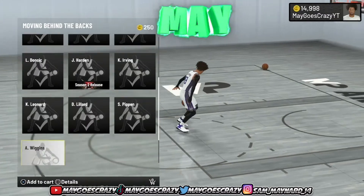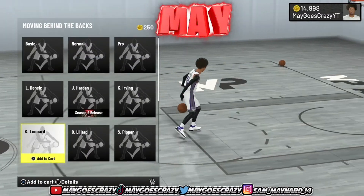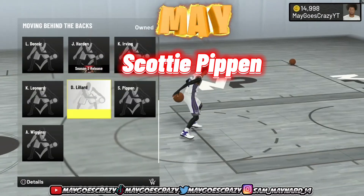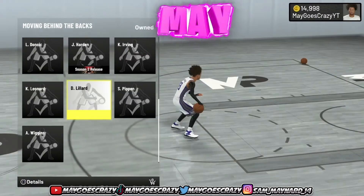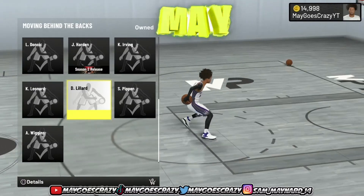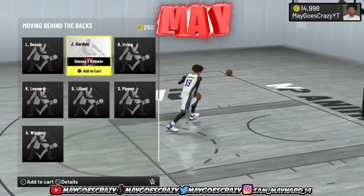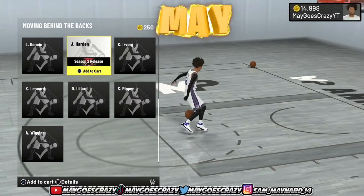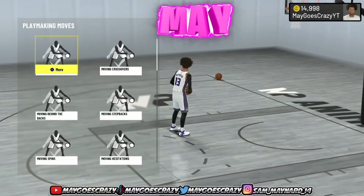For moving behind the back, this is where some debates have been brought up between Scottie Pippen and Damian Lillard. Right now I use Damian Lillard — I think Damian Lillard's the best in the game and I'll explain why in a bit. But they added the James Harden moving behind the back. I'm not gonna lie, this is dog shit. Don't buy this. Save your VC.